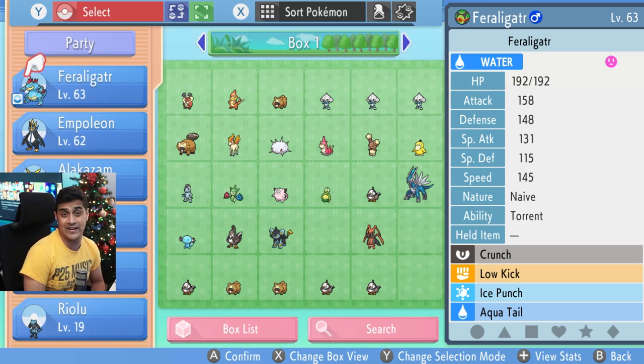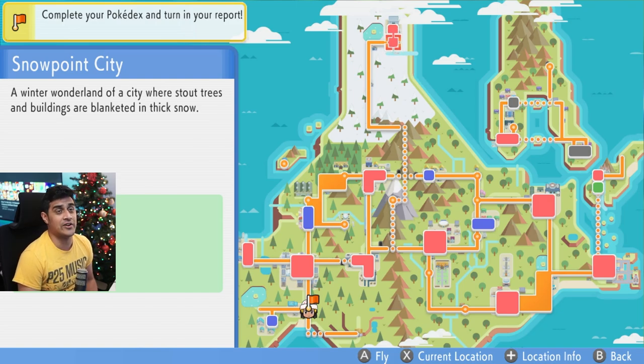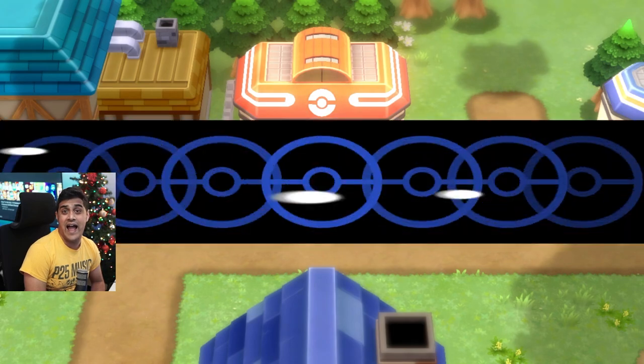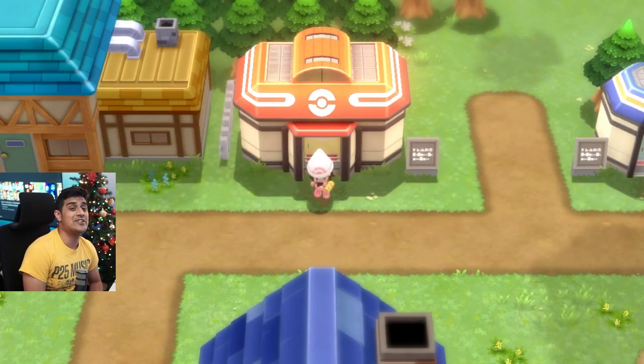So let's go ahead and get it. When you beat the champion Cynthia of this game, you're then going to have a credit scene and be able to fly over to Snowpoint City and access a boat that's going to bring you to an island known as the Survival Island.